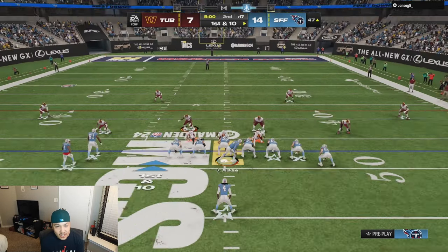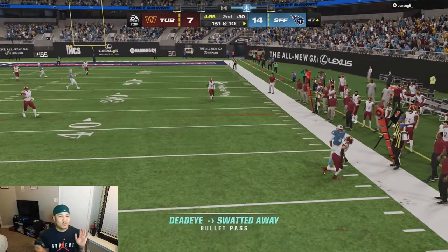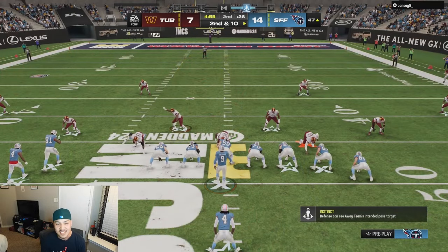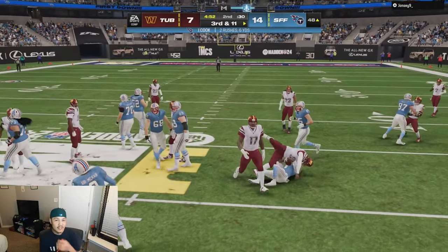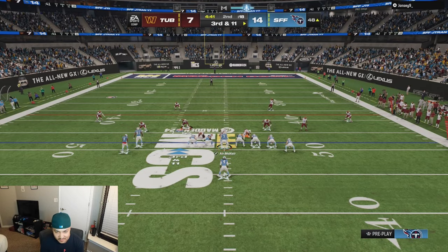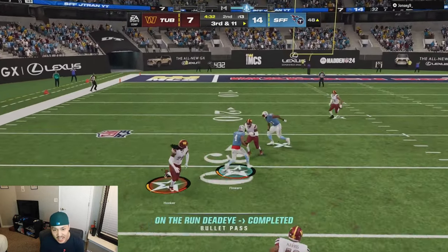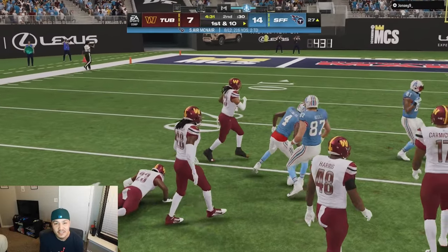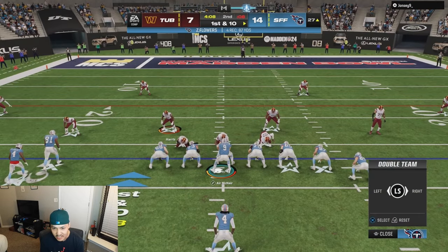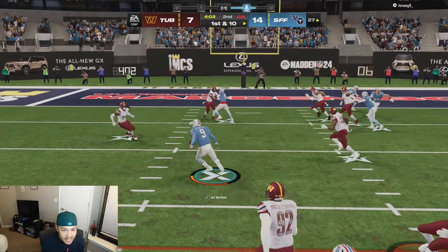Rolling out to the right — Kittle is wide open, McNair with the laser. My opponent loves cover two — that's his favorite shell. He's using a rush again. Zay Flowers for the first down. We just have to throw before he sends his zone out — that's why we have these safety valve routes. Aaron McNair picks up the block and runs.